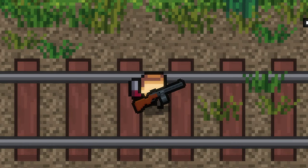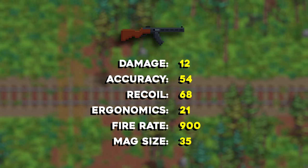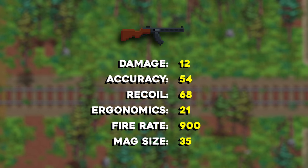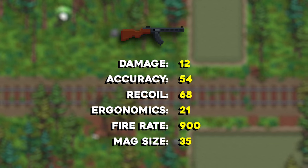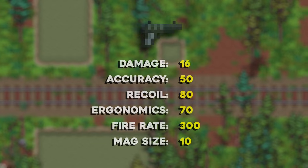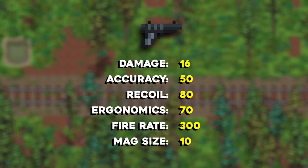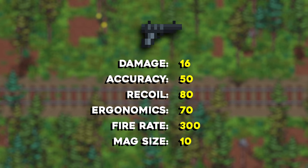The BBSH stats: it has 12 damage, 54 accuracy, 68 recoil, 21 ergonomics, and it fires at 900 rounds per minute with a base mag size of 35. These are all stock stats as bought from traders. The Kokorev has 16 damage, 50 accuracy, 80 recoil, 70 ergonomics, 300 rounds per minute, and a base mag size of 10.